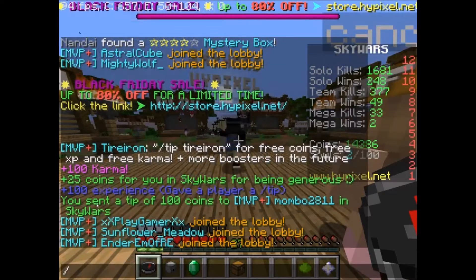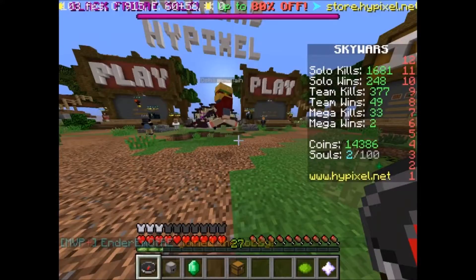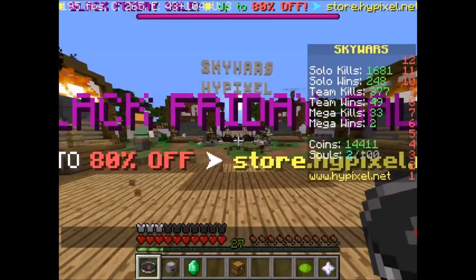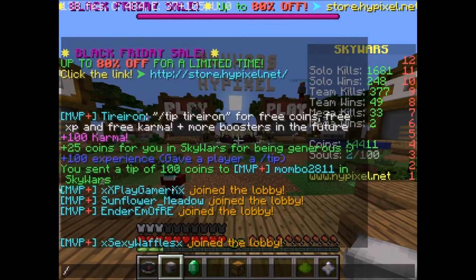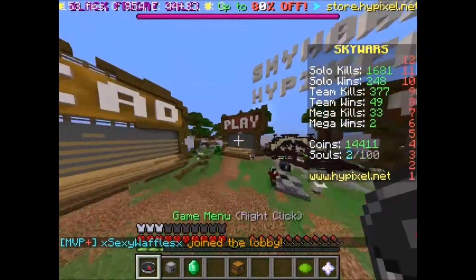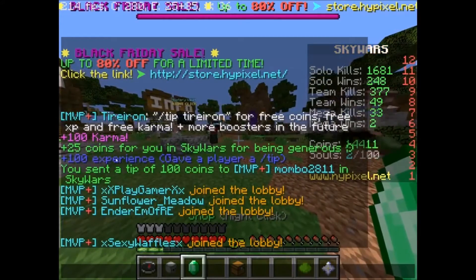This is wrong — a lot of people think that's how it works. I had 14,386 coins, and I now have 14,411. So I actually gained 25 coins. This isn't a bug — it takes the 100 coins from Hypixel's balance, not from your balance. It takes it from the Hypixel bank. You also get 100 Karma, and I think you get Karma multipliers based on your rank.